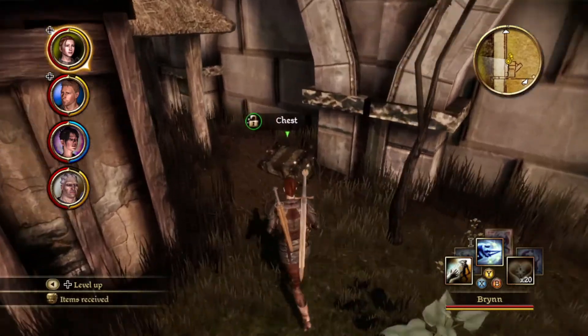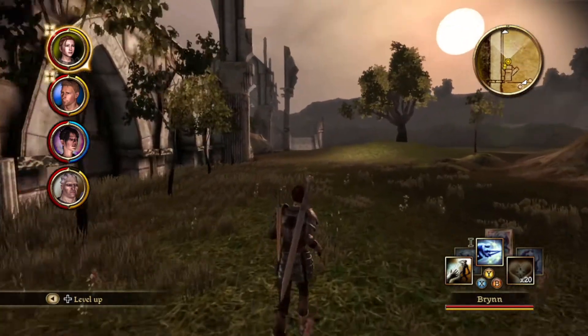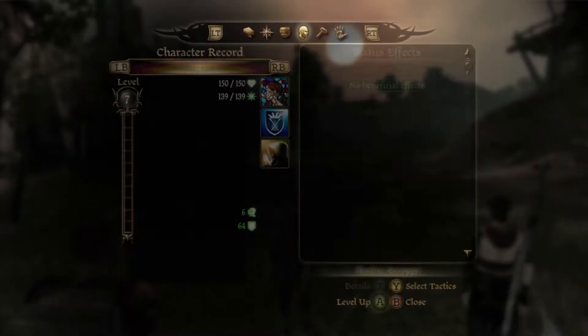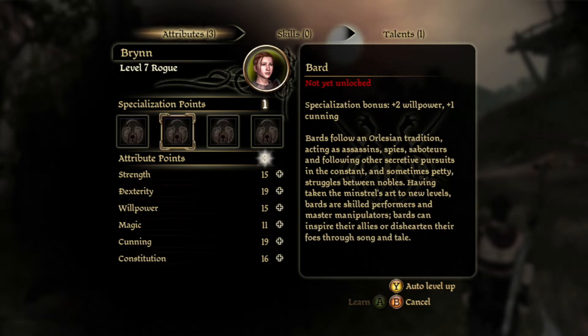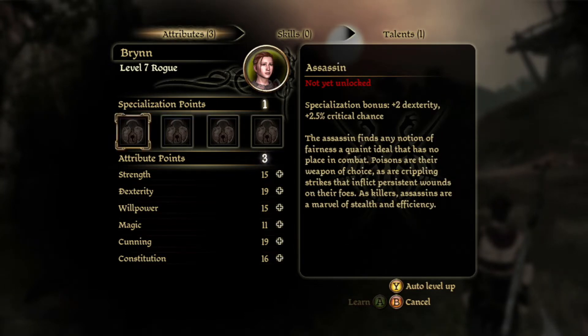We got some loot — elf root, a chest, and a short bow. We have level ups. We also have a specialization point we can unlock. It says 'specialization points: 1' — so it looks like we can unlock one.